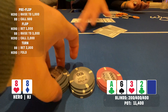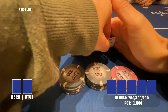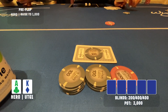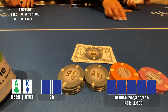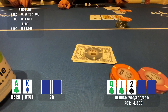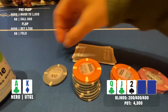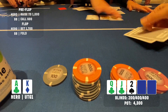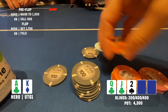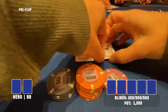Poker is hard. Two hands later I get ace-king again and make it 1k from under the gun one; just the big blind comes along. On queen-jack-deuce with two clubs, I c-bet 1,700 and the big blind folds. I only include this hand to show I was winning some tiny pots — just the big blind — but you know that happens: sometimes you win the small ones and lose the big ones.